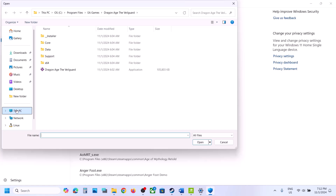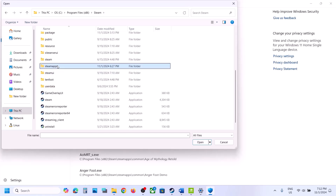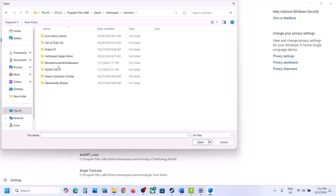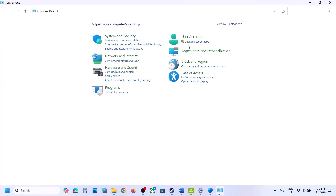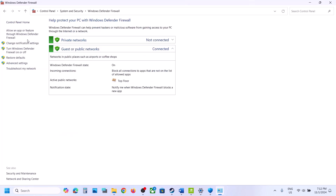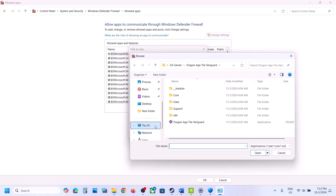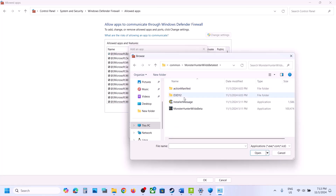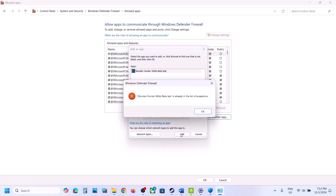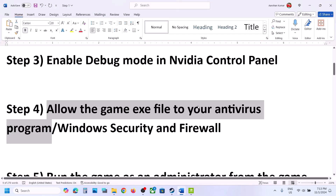Click Browse All Apps, then navigate to the game installation folder — open C drive, Program Files x86, the Steam folder, SteamApps, Common, then the game folder, select the game exe file and click Open. Once the game is added, go to Control Panel, System and Security, Windows Defender Firewall, click Allow an App or Feature, then Change Settings, Allow Another App, Browse, navigate to the game folder again, select the game exe file, click Open, then Add. Once the game is added, launch it and check.